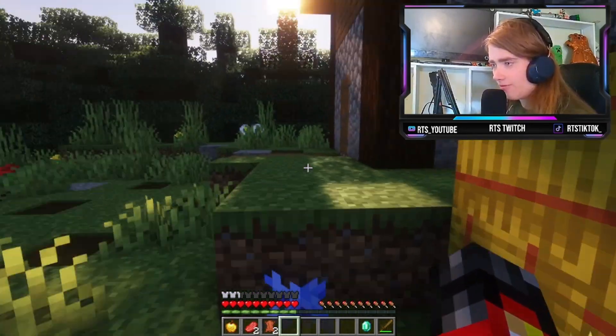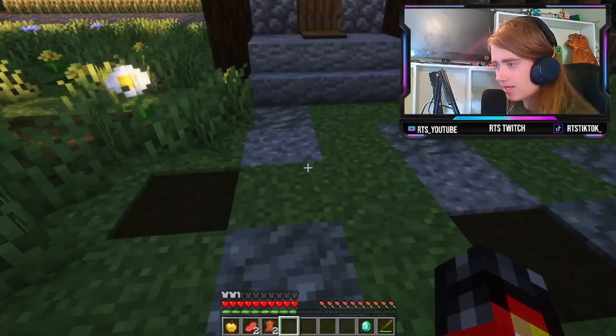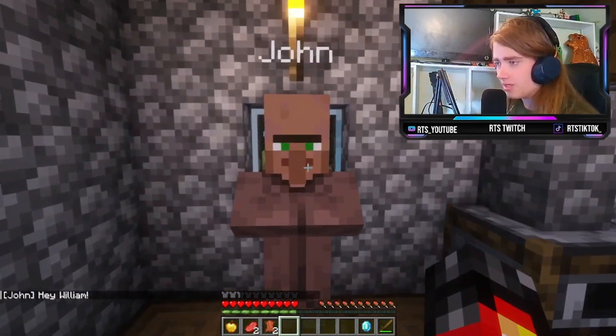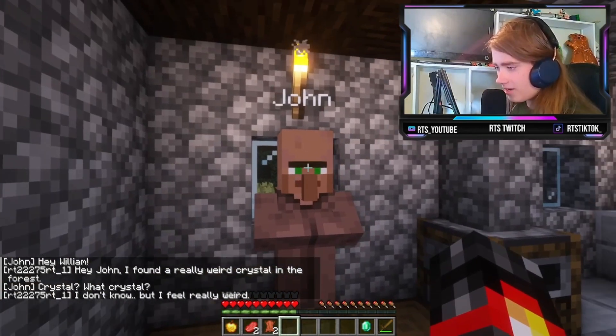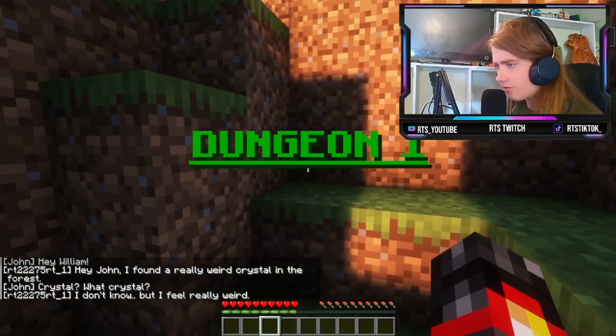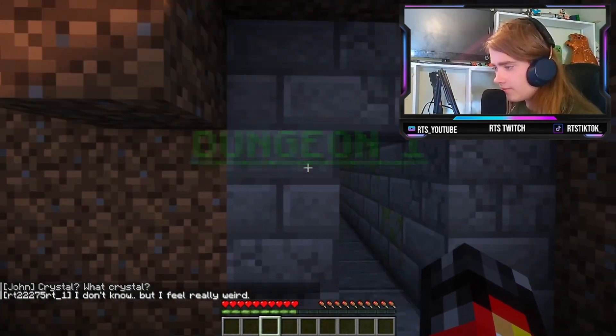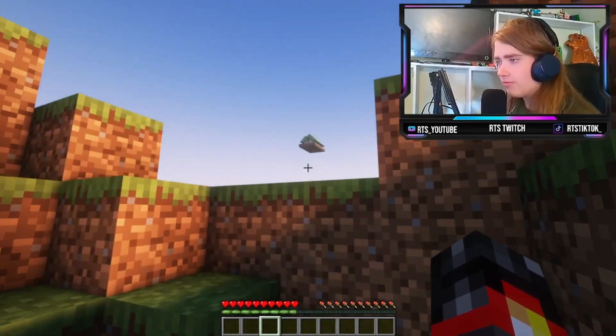Hello statue. How are you? Can I enter this building? No. Can I enter this building? It has a pressure plate in front of it. I can definitely enter this building. Hello John. Hey William. Hey John, I found a really weird looking crystal in the forest. What crystal? I don't know, but I felt really weird. Dungeon one. Okay, sick. We have John. Wait, what was that? Is that a house?